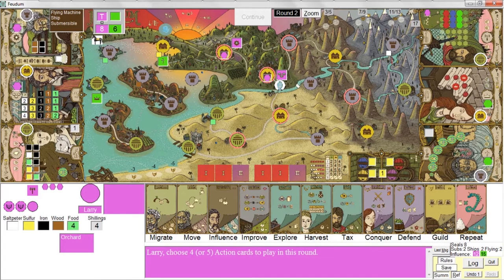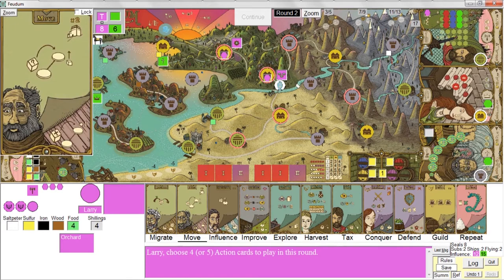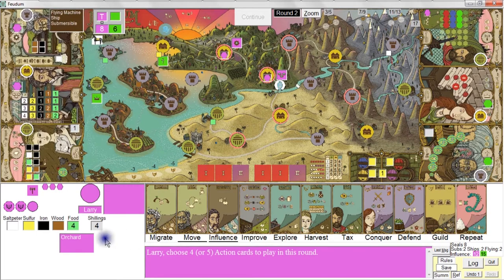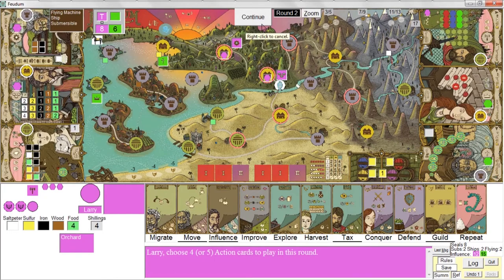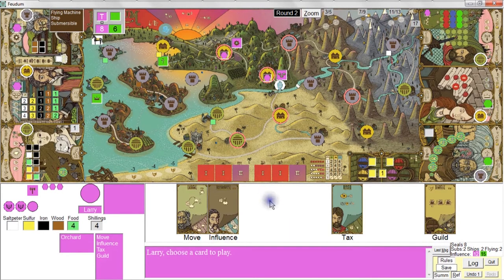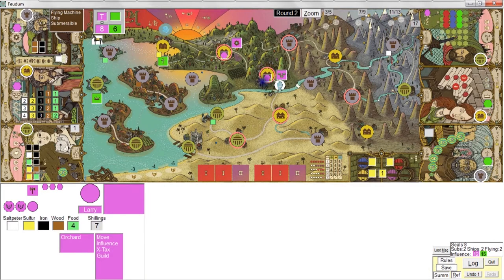Now I don't have saltpeter, so I'm only doing four actions — a move, an influence, a tax action to get more shillings, and a guild action. I'm now the start player, so for my first turn I'll just do a tax — that should get me three shillings because I rule two towns.